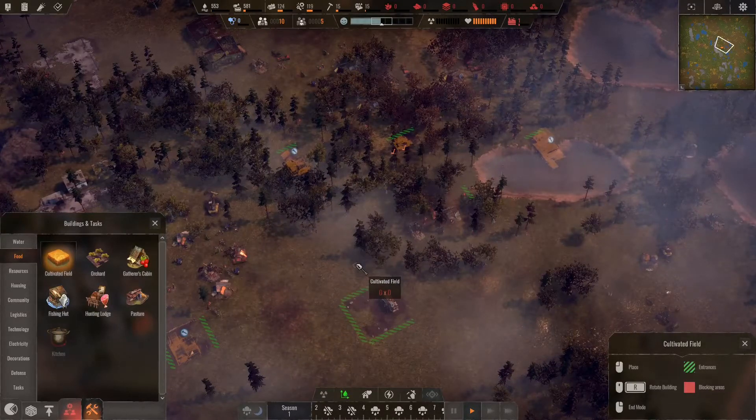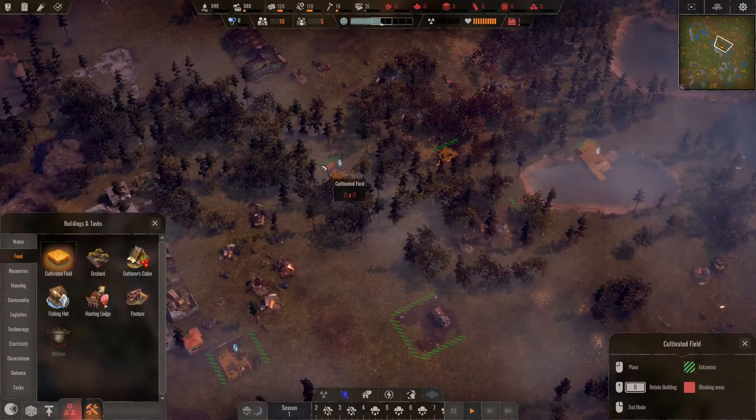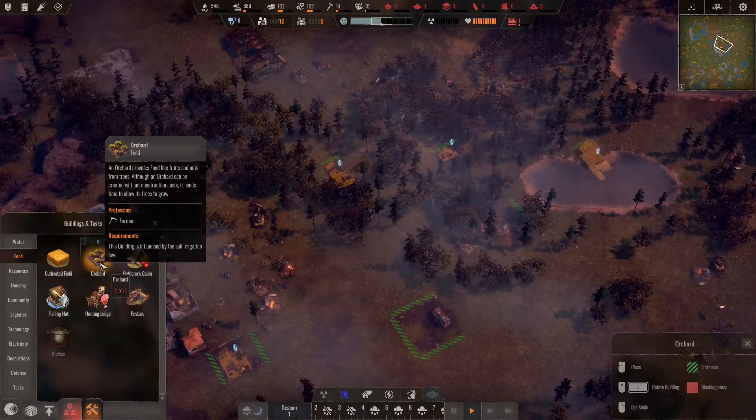Gatherer's hut. Let's cultivate some fields — because why not? I guess I can't cultivate fields right now. Can I do it here? There's green here — it says entrance, place.